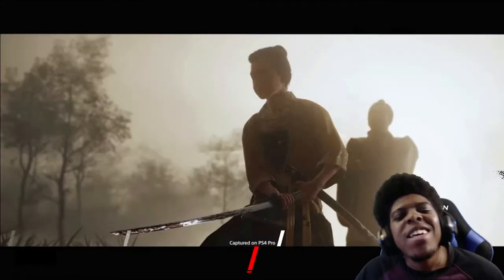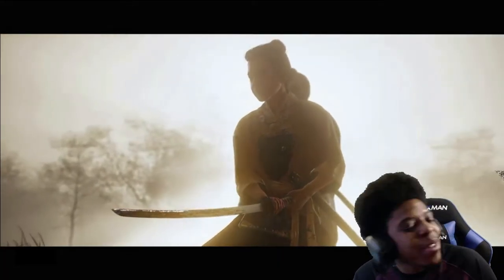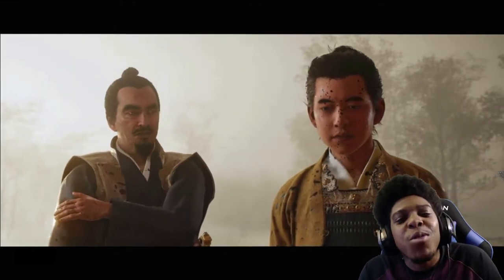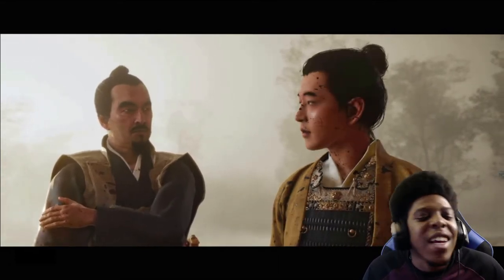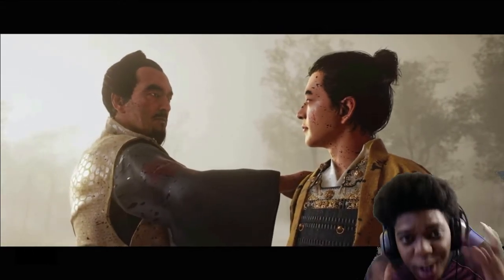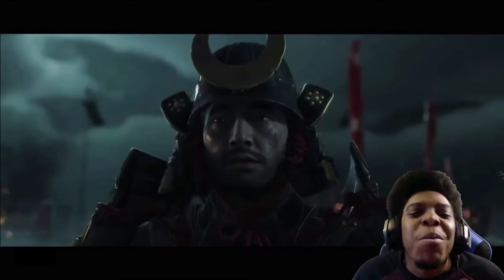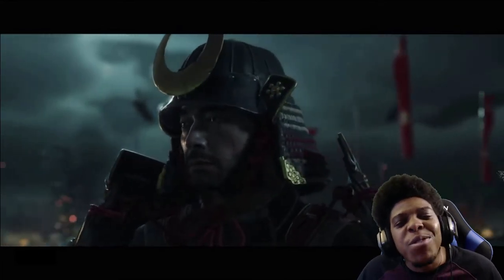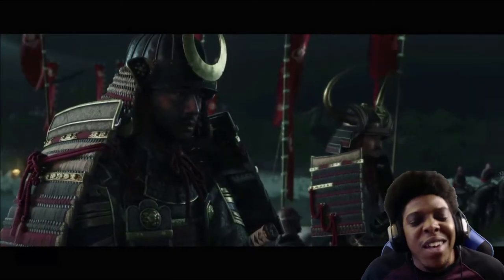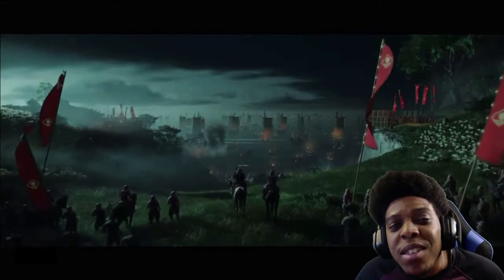Hey y'all, it's AGP here. Yesterday, if y'all had tuned into this channel or saw it on YouTube, Twitter, Instagram, or wherever — Ghost of Tsushima's developer Sucker Punch dropped a story trailer giving us a release date and a better in-depth look at the story and characters important to it. I did a reaction to the trailer and found out the release date as I was watching it on camera. But we're just going to get into this — this is about the different editions you can buy for Ghost of Tsushima when it comes out on June 26, 2020.